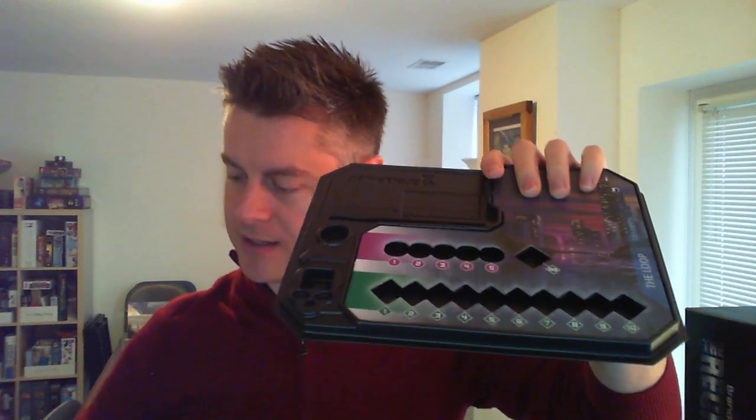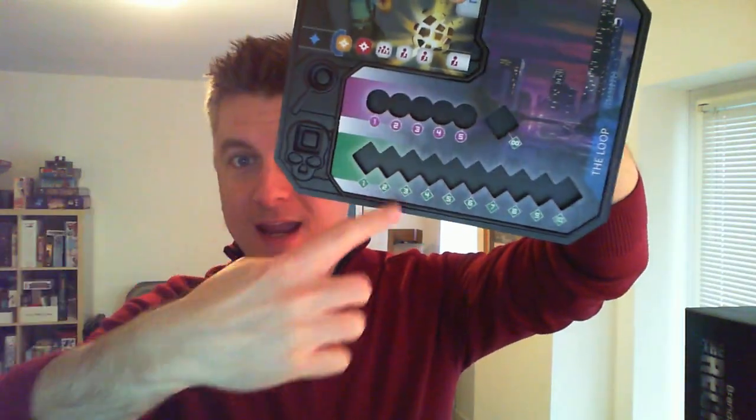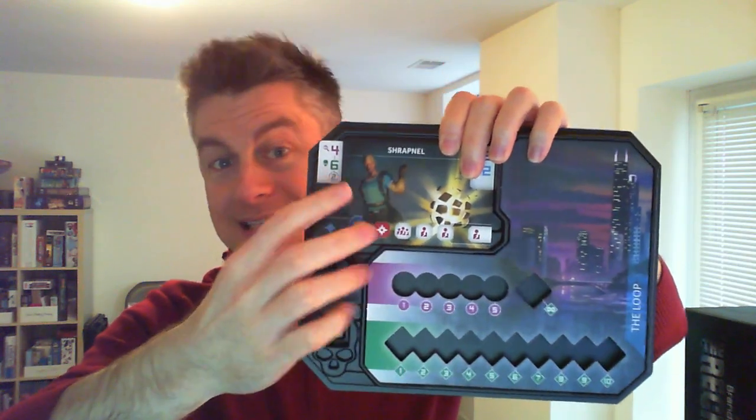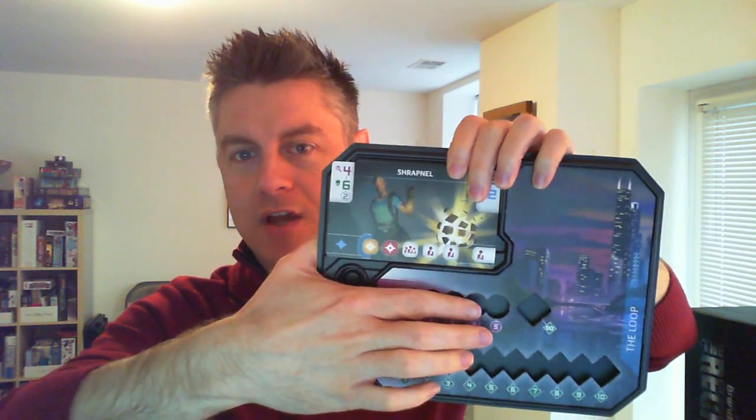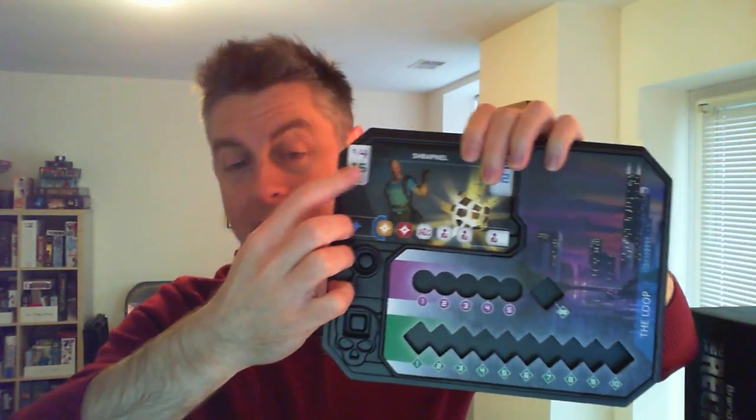The last thing I want to mention is related to the epics themselves. This is a nice thematic touch because in this world, like in the story, you have all these supervillains and they all have a weakness, but you don't know what they are. A big thing in the books is that the good guys are trying to find out the epics' weaknesses so they can take them down. This game incorporates that in a really cool way both thematically and mechanically. Each villain has two tracks — I'll use Shrapnel here. There's the research track and the health track. When this epic comes into play, he comes in with four research and six health.